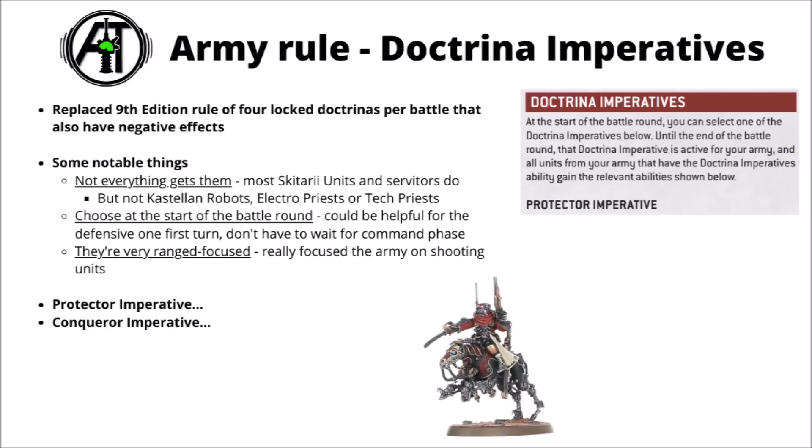First up, the overall Faction Rule for the Adeptus Mechanicus — the Doctrina Imperatives. This is the one that will carry forward into every Admech army regardless of detachment when their codex comes out, supposedly in wintertime. It replaces the slightly complex 9th edition rules where you had four different Doctrinas plus the Canticles system. This one's more of a feel-good rule with all positive effects — no trade-offs. At the start of each battle round you select either the Protector or Conqueror Imperative, and units with the relevant special rule gain benefits for ranged attacks. Unlike Space Marine Oath of Moments, it's fluff-locked to pre-programmed units like the Skitarii and Cataphron Battle Servitors — but Tech Priests, Electro Priests, and Castellan Robots don't get it.